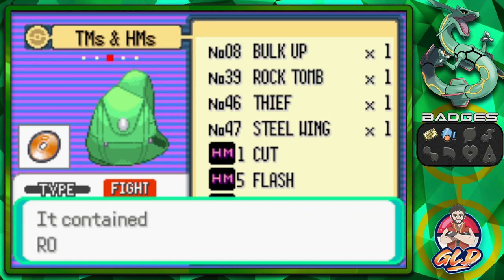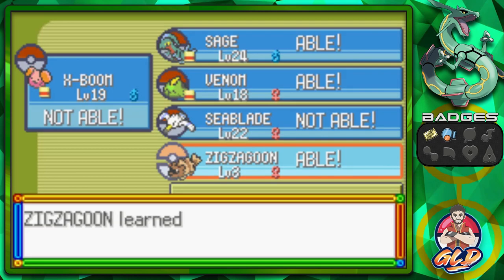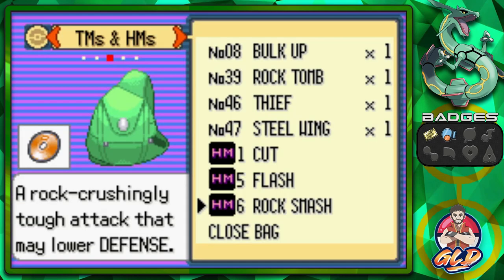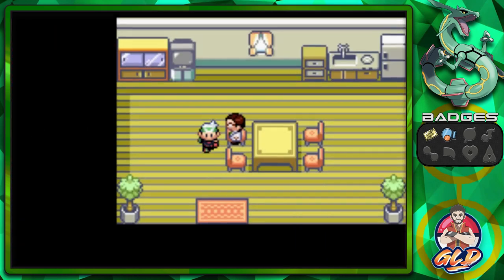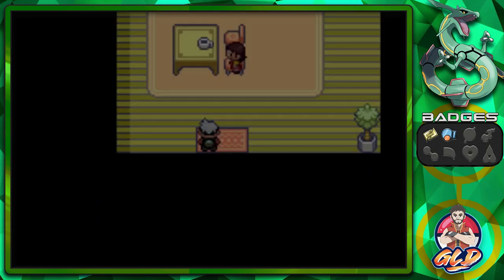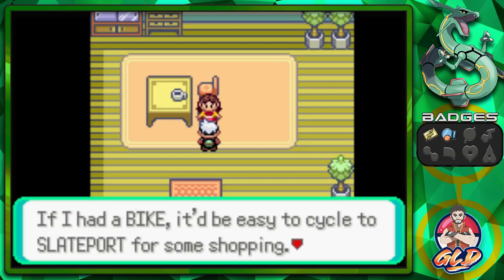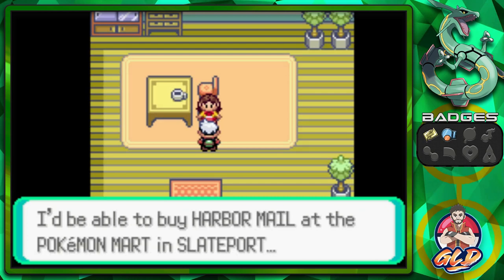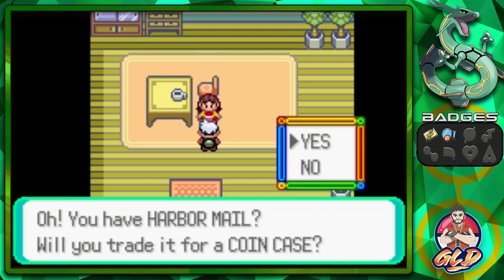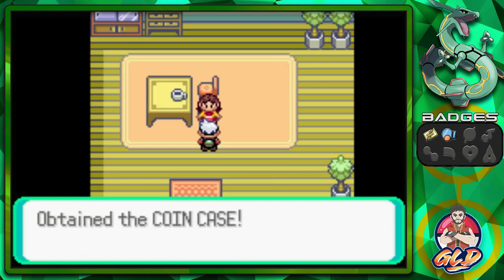The only problem is we need a gym badge to use Rock Smash outside, so we'll have to wait. But it never hurts to teach it to somebody — we're giving Rock Smash to Zigzagoon since it's our HM slave. Next, go straight to this house and talk to the young lady. She wants to trade her Coin Case for Harbor Mail from Slateport — and we make that trade. Got ourselves a Coin Case!